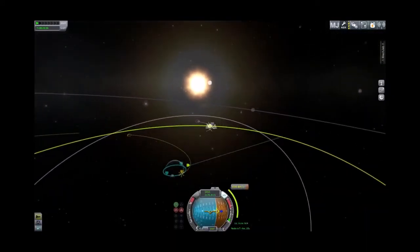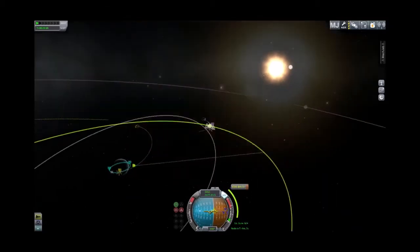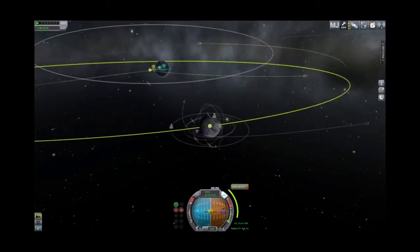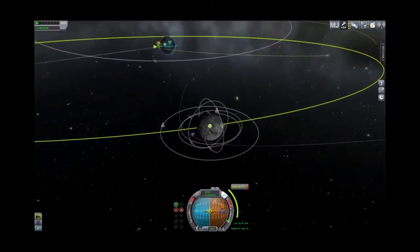You can pull up your nav ball on the map screen, which is great. You can actually control the ship from here, which is incredibly useful. Especially on something like this — we can get into the moon, look at our potential orbital track, line up our ship onto the target for the burn. We can literally run everything from here with the nav ball.